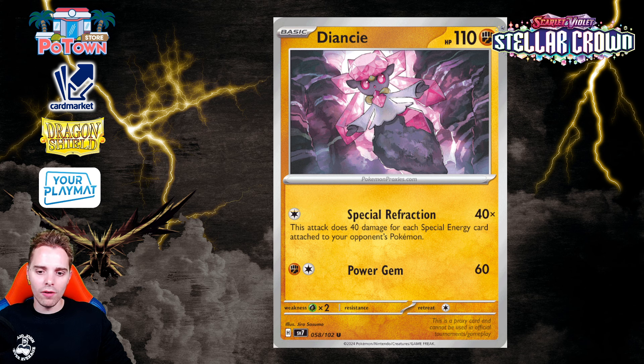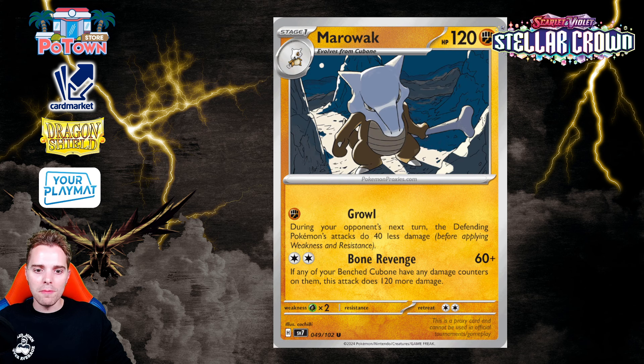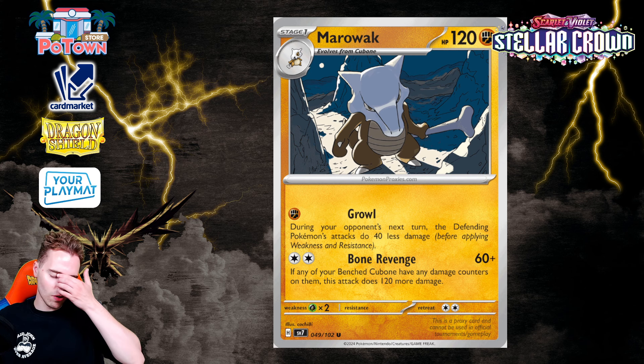There's a Marowak with a very crazy Bone Revenge attack — if any of your benched Cubone have damage counters on them, you're hitting for 180 with a Double Turbo Energy, which drops to 160 after the energy penalty. You'd need to be playing Gabite/Garchomp Ball if that's even legal and get all your Cubone damaged simultaneously. Still another rogue deck, and it's weak to spread damage.